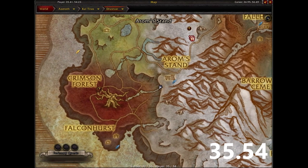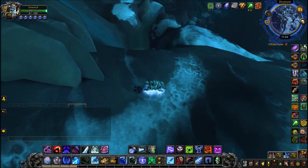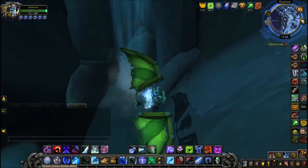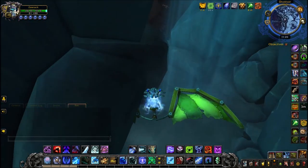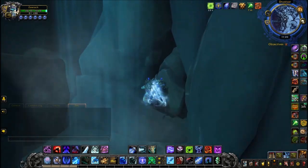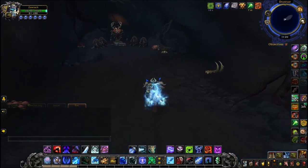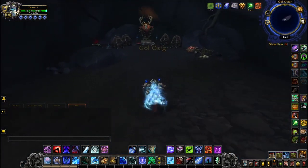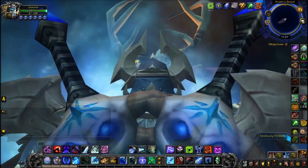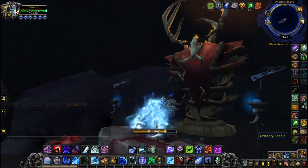Next we're going to Drustvar, coordinates 35, 54 — at the top of a waterfall on the map. Jump down to the bottom of the waterfall; I used a glider to be safe, but landing in the water is probably fine. It looks blocked off, but jump up to the left and you can get behind this rock into a cave. The ordinary pebble isn't on the ground — it's actually in the eye socket of a skull, in the right-hand side socket.